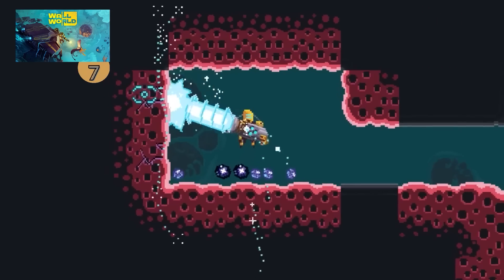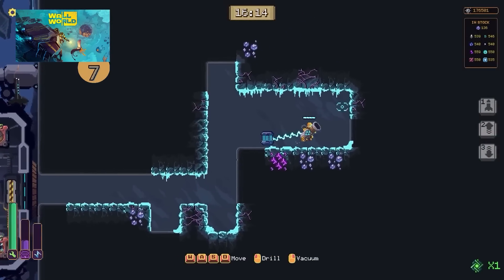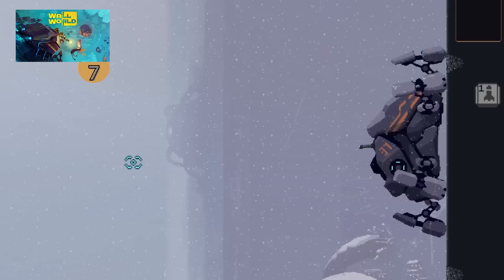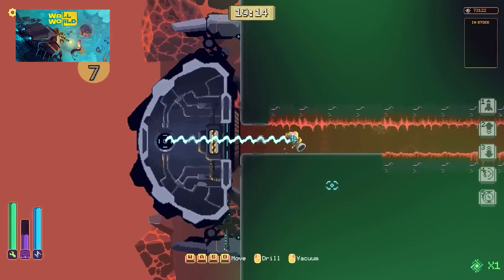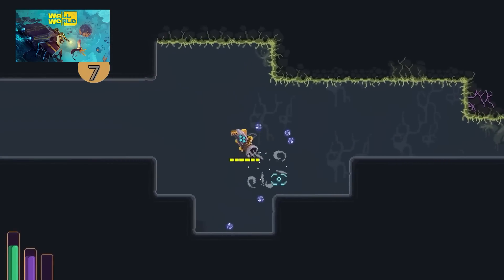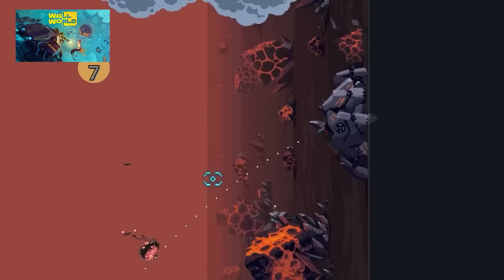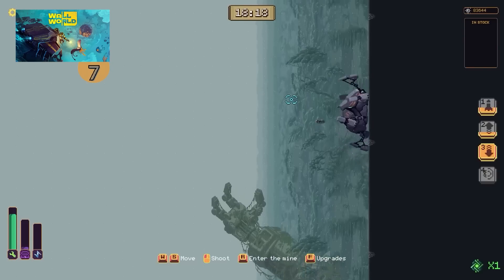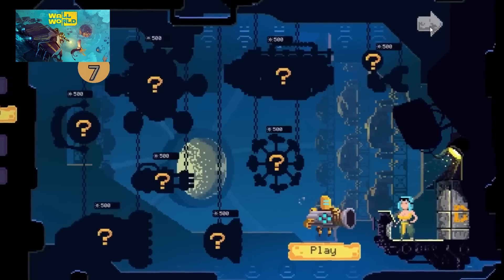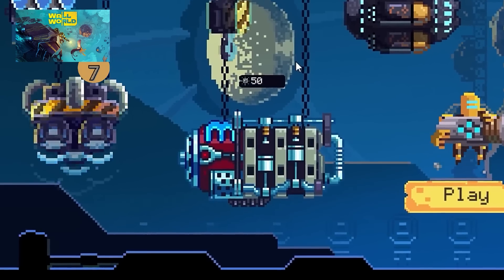Up next is Wild World — an interesting side-scrolling mining roguelike. Explore the world and dig for all kinds of resources. However, it's not all peaceful — your ship will get attacked and you must get back to your robo spider ship in order to defend. It's definitely unique in how you are digging sideways into a wall rather than down into the ground. The mines are procedurally generated, so it's a new one every time, and it includes various fantastic biomes where you can mine multiple resources to bring back to your base.